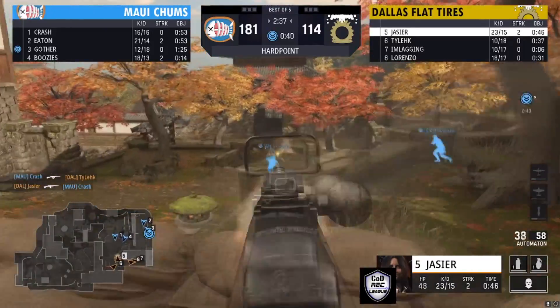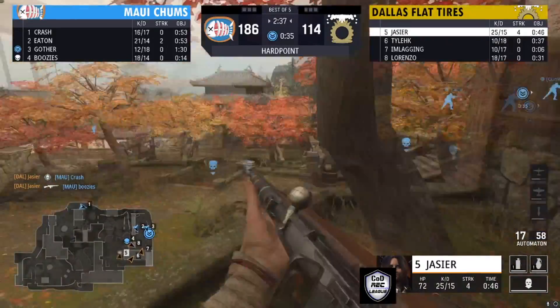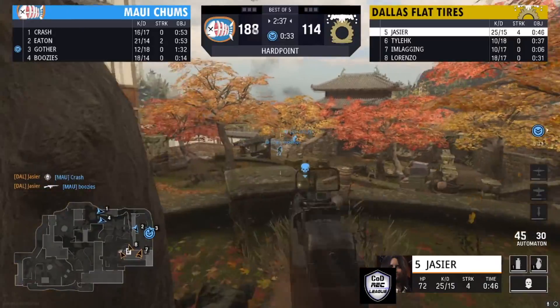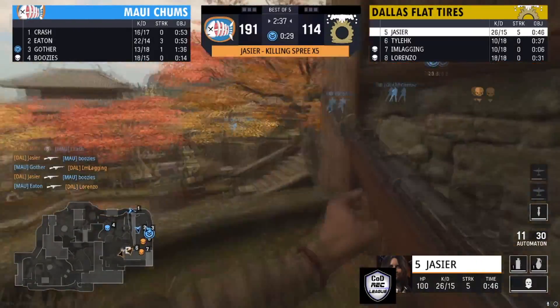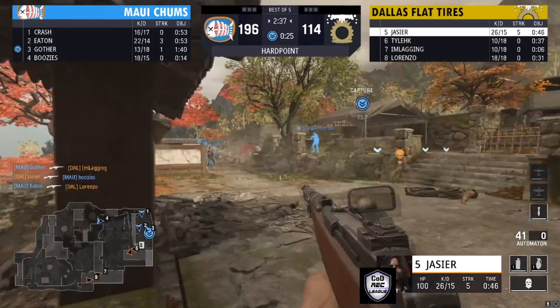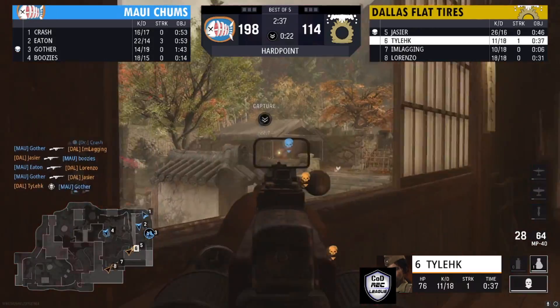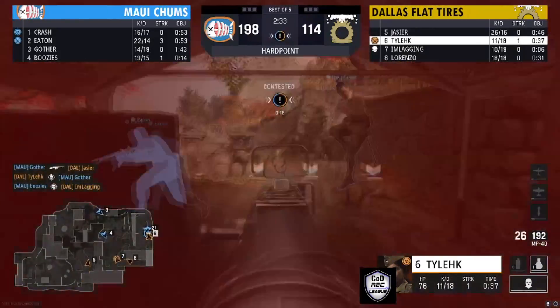Maui Chums is going to go over the 200-point mark soon. Jassier is here, able to find one, then a second kill — a nice little signal for Dallas Flat Tires to push up. They got two down, and now on a five-streak. As you push in, how many more kills can you get? The answer is zero — he's going to go down.